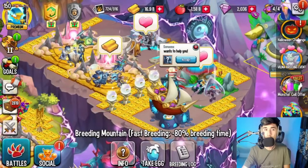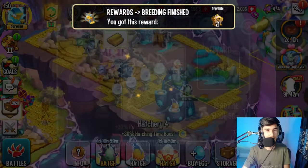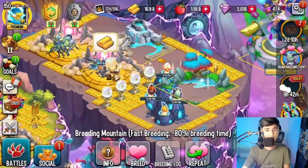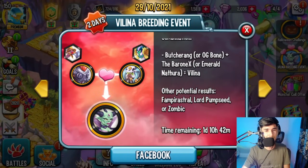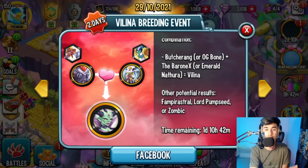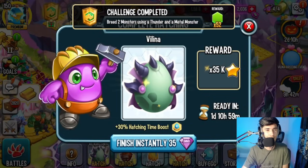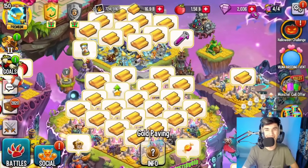We got ourselves Valena, and on top of that we got an epic monster — it's Lord Pump Seed! I didn't even notice. So you can get Lord Pump Seed as one of the combo results, and you can also get Vampire Star or Zombic. Lord Pump Seed and Vampire Star are worth it; Zombic is only for collection purposes. And we actually got Valena on the very first try — that's really cool!